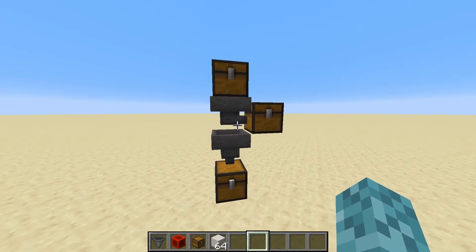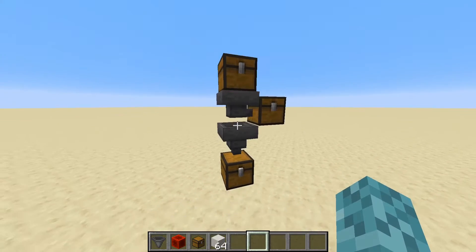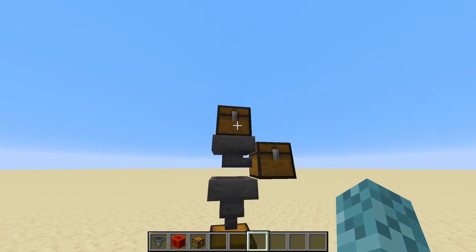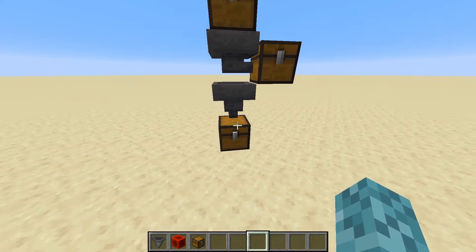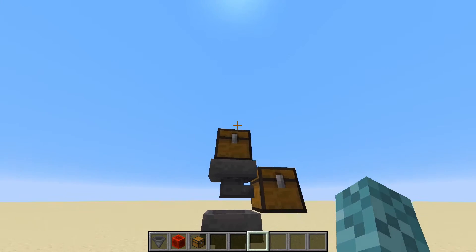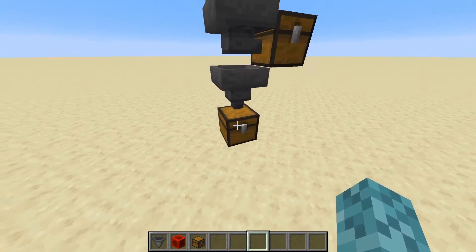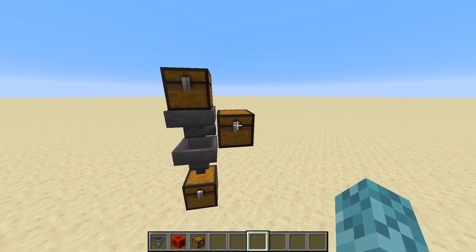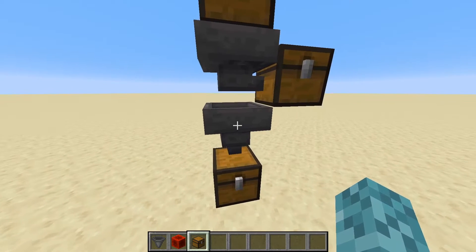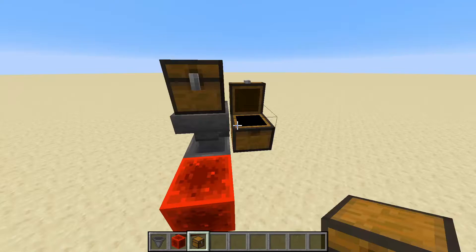Hoppers also have a priority on whether they push an item from their inventory, or whether a hopper below will pull the items out. If we put items in this top chest, the items will always get pushed down to this bottom chest. For the most part, items will go into this hopper and then get pulled out by the hopper underneath it. So even though this hopper is pushing into the side chest, no items will actually go there until the hopper below is completely full, or it's locked by a redstone block.